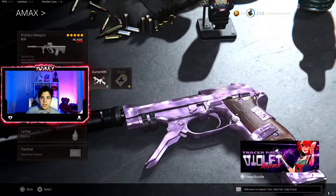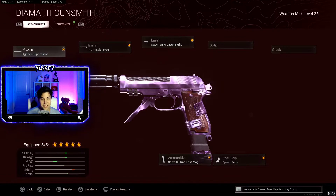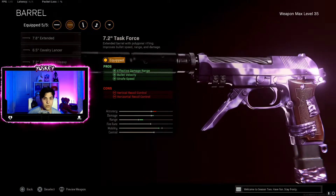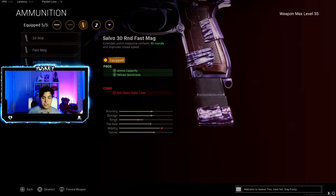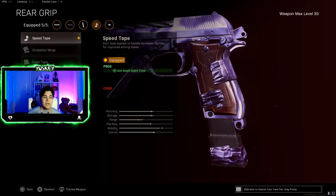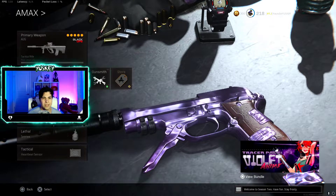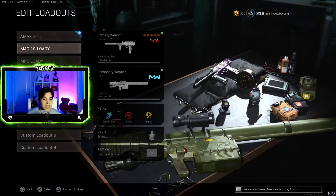My second class is the Diamatti. They nerfed the Akimbo Diamattis, but the single Diamatti is still disgusting — you can two-burst people with this setup. I use Agency Suppressor, Task Force Barrel, 5mW Laser, 30 Round Speed Mag, and Speed Tape on the rear grip for faster ADS with no cons. This gun is really good, especially for solos where people camp buildings with heartbeat sensors.